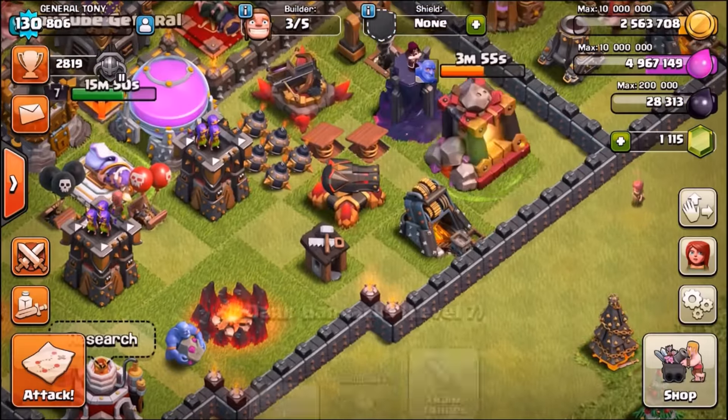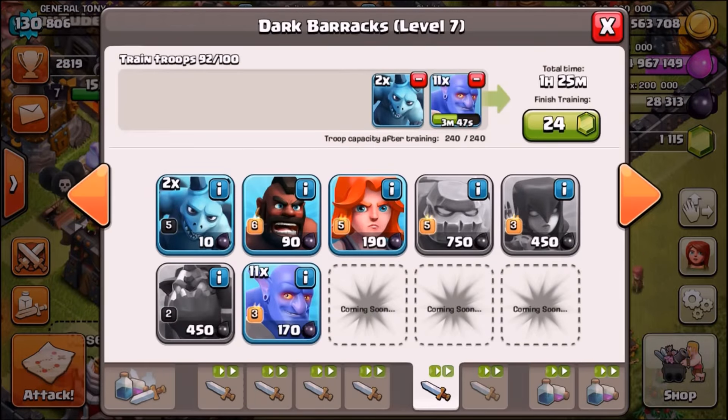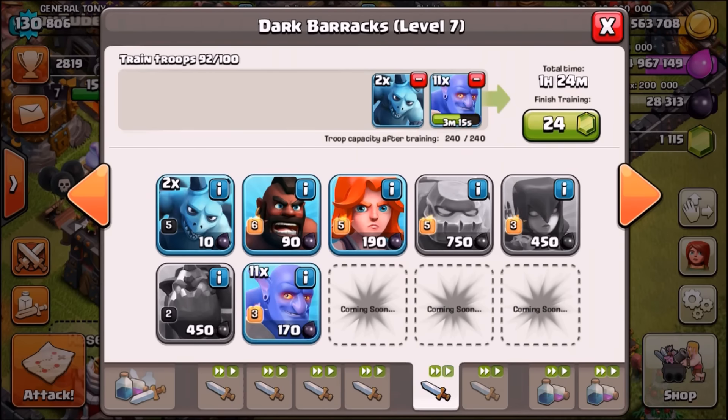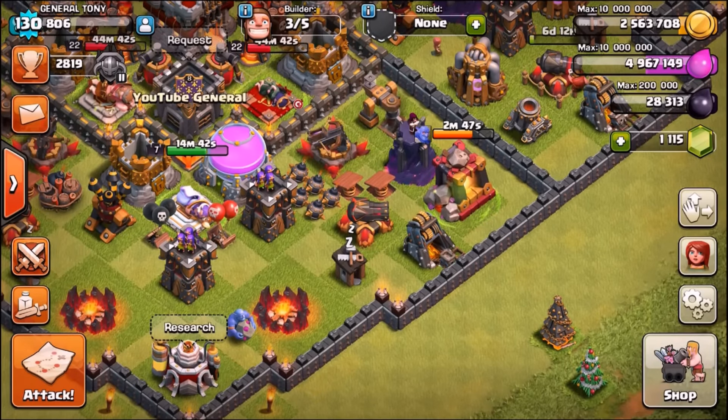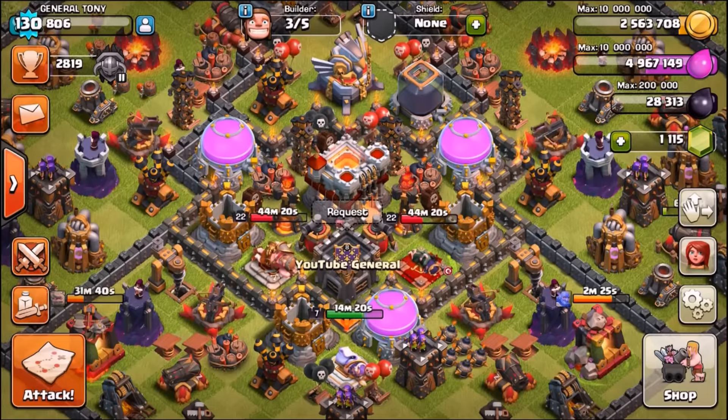Remember, bowlers are not cheap — 170 dark elixir each. We're going to be using 12 in this live attack, meaning it costs over 2,000 dark elixir. We're also using some golems, so this is a very dark elixir expensive raid. We're going to have to find a base with a lot of loot. We'll show you some attacks first, then go in for a live one at the end of the episode.